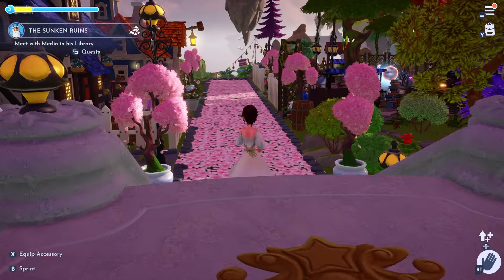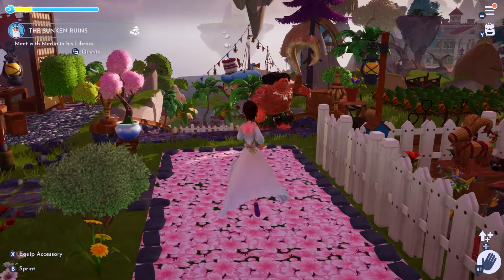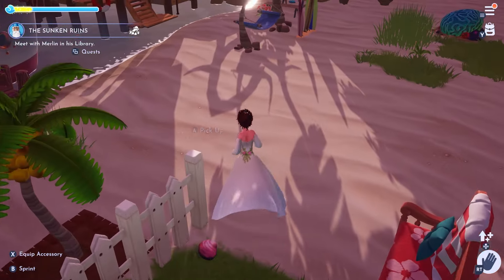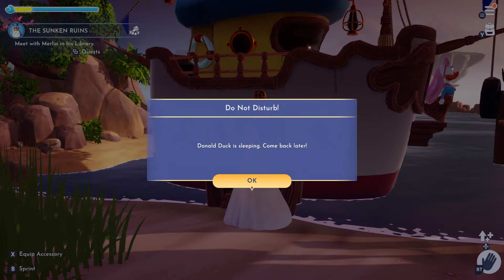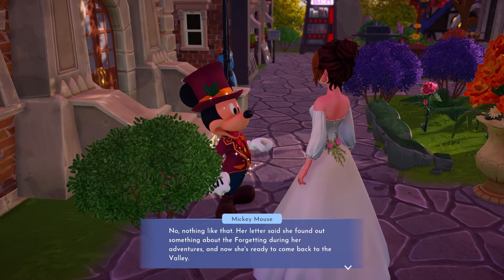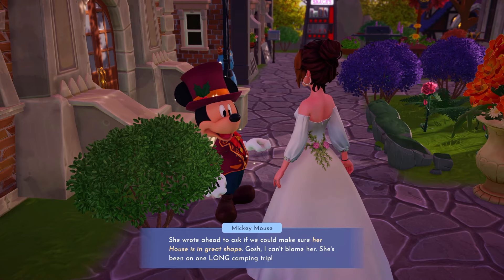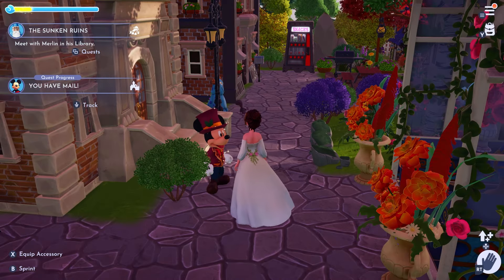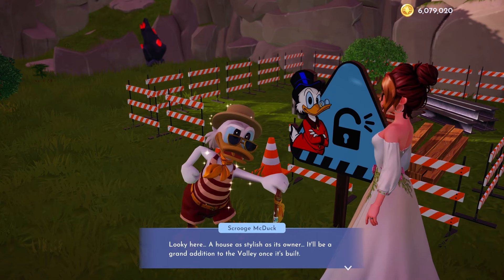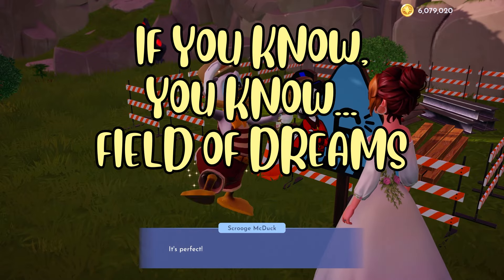Let's go find Daisy. After about 20 minutes of looking — I ran the entire valley, went to Donald's house, checked my map and character list — you're never going to find her that way. The first thing you have to do is go talk to Mickey Mouse. Once you find Mickey and talk to him, he'll tell you all about Daisy sending him a letter about something she found out about the Forgetting. After that conversation, he will give you her house to place in the valley, and the 'You've Got Mail' quest will begin.